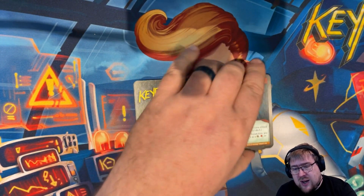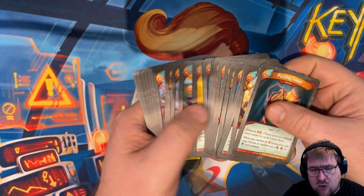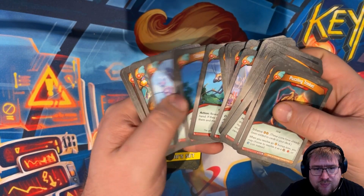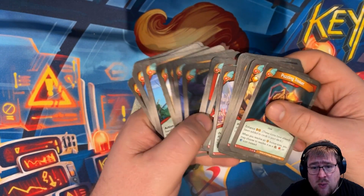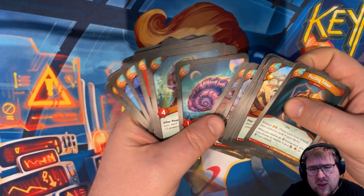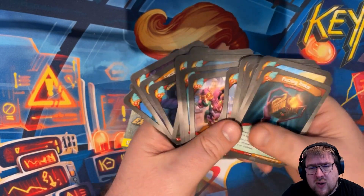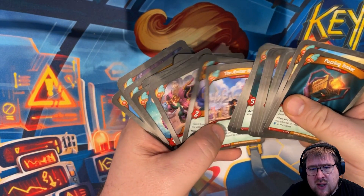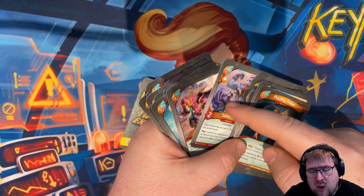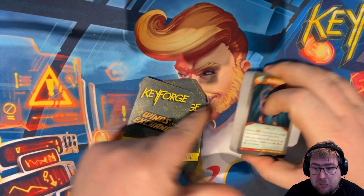An interesting combo that Astron pointed out: if you play Talent Scout with Puzzling Trinket out, you get to resolve that amber pip — and you can actually capture onto Talent Scout before you hand it over, which effectively is a slow steal. That's pretty cool.